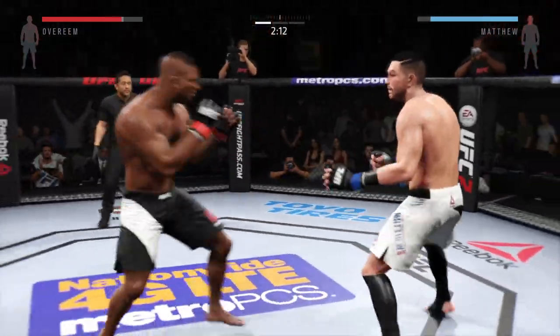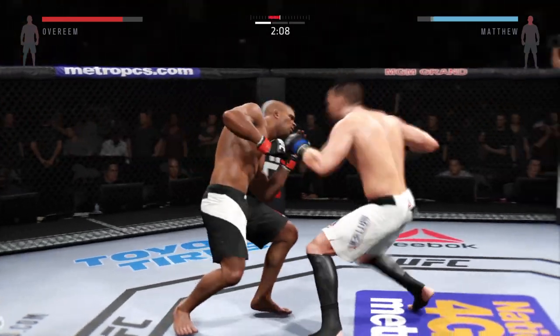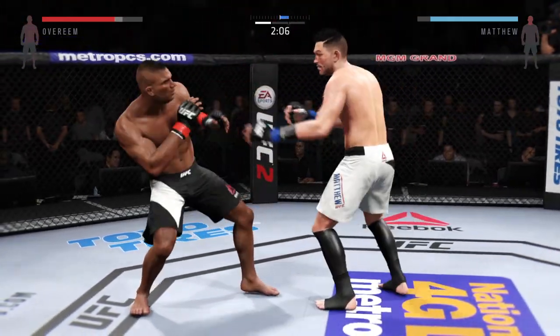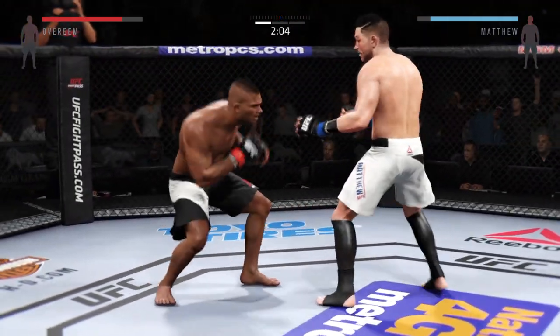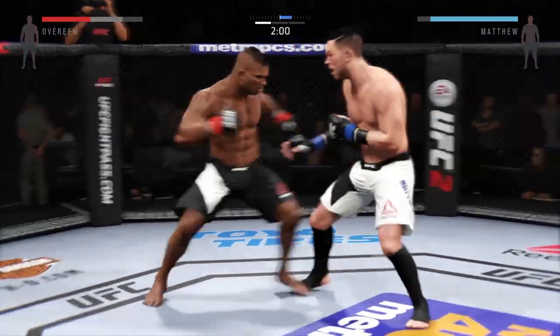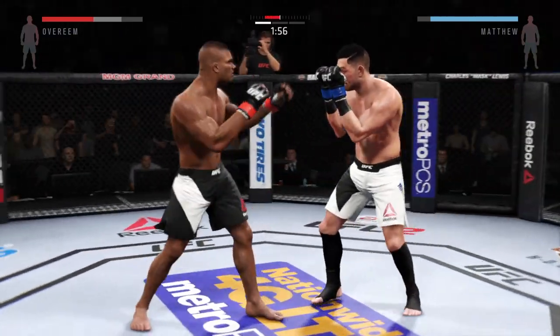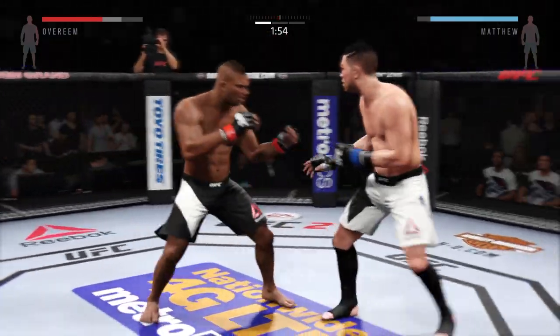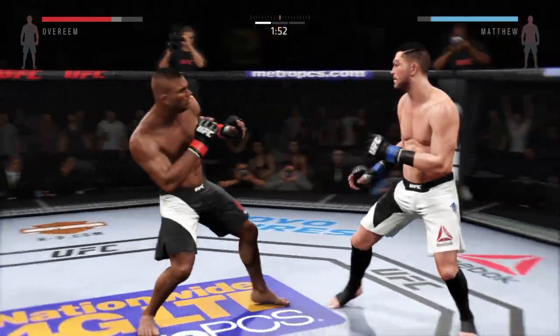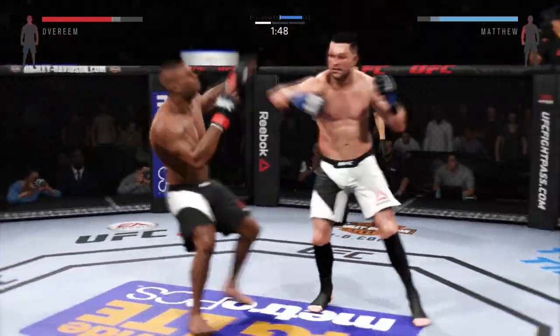Looking to set up that head kick. Take that shot — there it is! Look at that. Left hand up. Nice straight. Good. Now that's the way you throw a straight right there. Under two. That overhead — you see the overhead, it's open. That's a beautiful hook. Two shots with the hook.